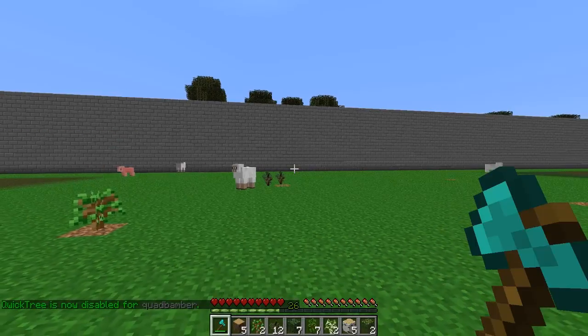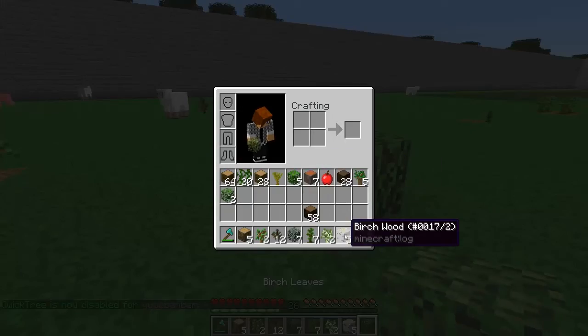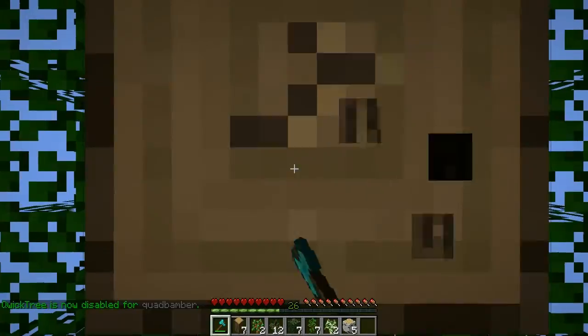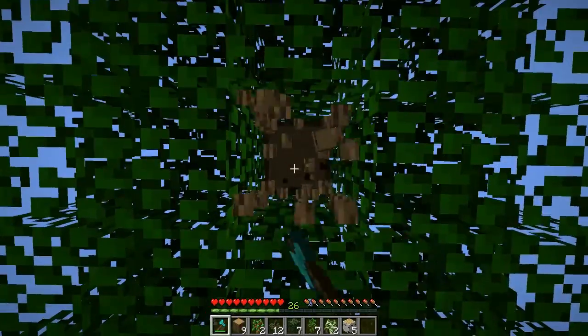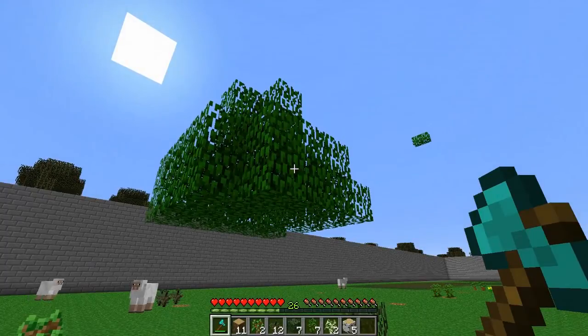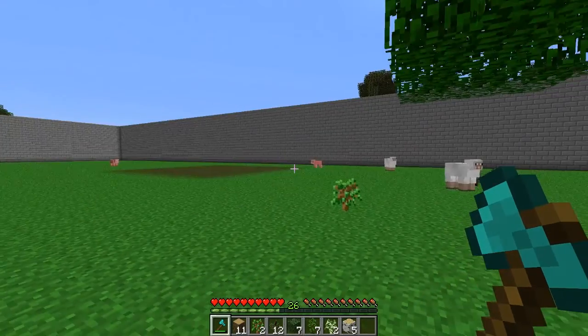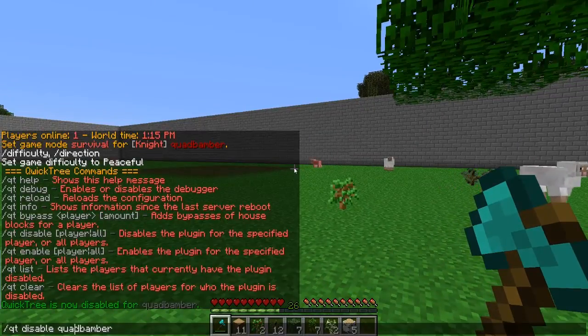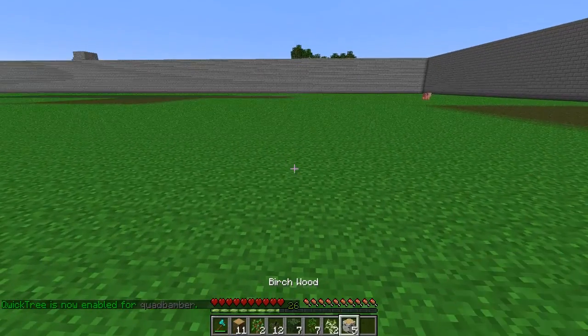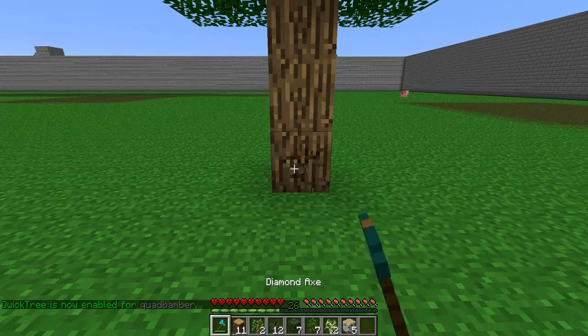Now I won't be able to do anything with it. If I try to cut down a tree normally it just acts like vanilla. This is nice and easy - you can disable it on a donation package, or enable it for players on a donation package, nice and simple. You can always re-enable it with the enable command, and now it's gone back.